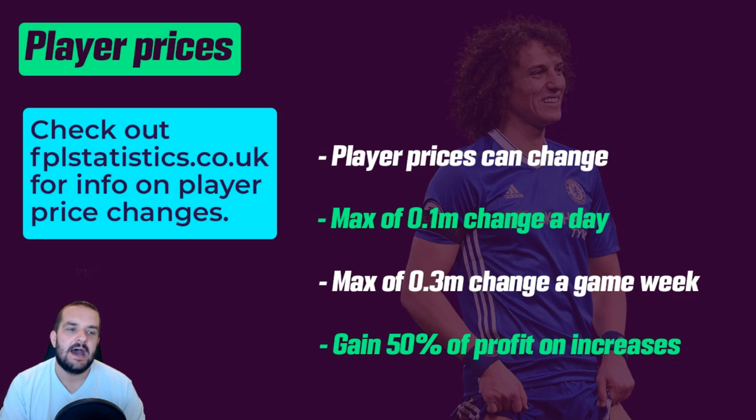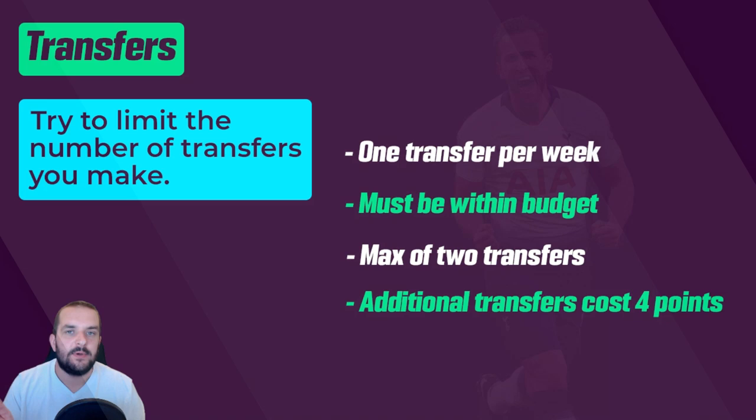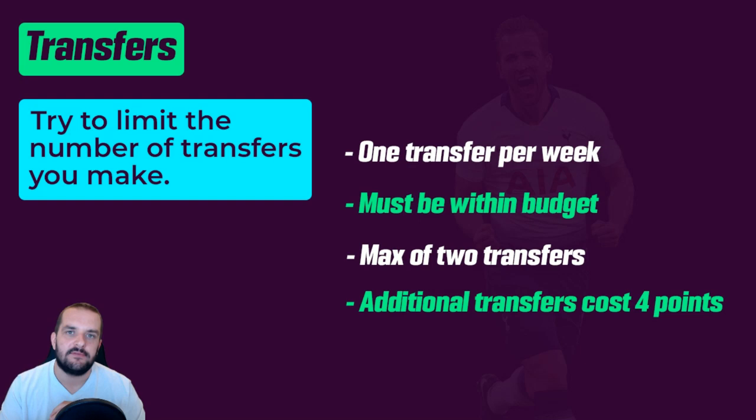Player prices can change up to 0.1 million a day and up to 0.3 million per game week. So if there's a full seven days between game weeks, a player could rise 0.1 million on Monday, Tuesday, Wednesday — then no more until the next game week starts. In terms of profit, if you have a player at 7 million and they go up to 7.1, you can still only sell them for 7 million — you need them to reach 7.2 to see profit. You get 50% of profit on price increases: for every 0.2 million a player rises, you get 0.1 million extra on your sell value. You can also lose money if a player goes down in price.